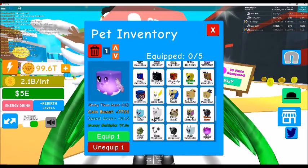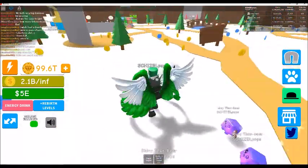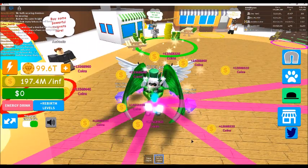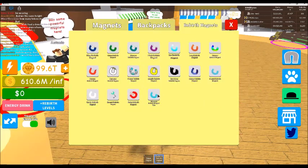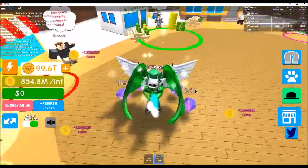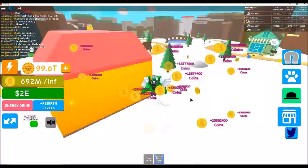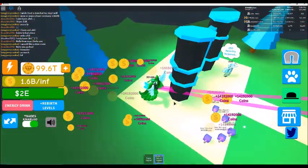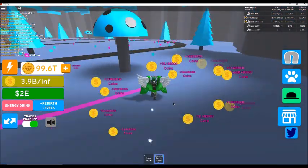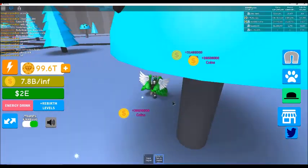Let's throw our pets back on and go cash out some money and see how much we can get. We got 13 left. You are cruising now - holy moly, look at that, 46.1 E. Let's go ahead and pull out the diamond magnet - I bought the best magnets they had. The amount of money and stuff I'm gaining is just absurd. Look at that money on that coin count - that's just crazy. Billions that fast, and a lot of it has to do with the rebirths.